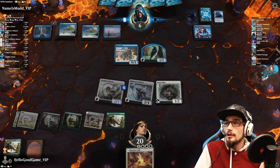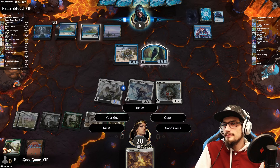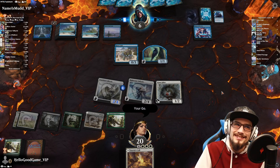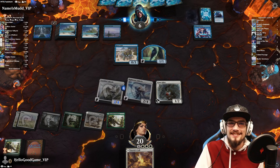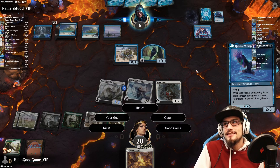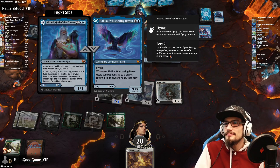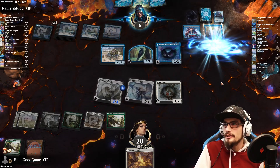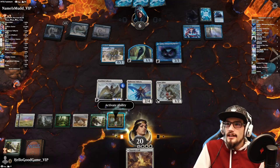Let's get a couple of copies in play. It should go, bro. They forgot. Sleep emote. All right, so it needs to deal combat damage — Magic Mirror in play. That's our seventh land.